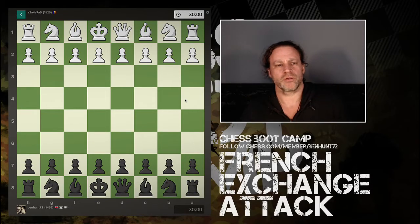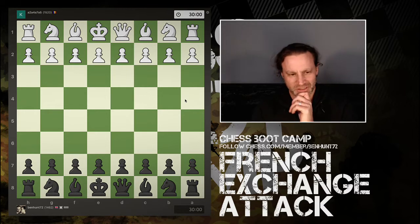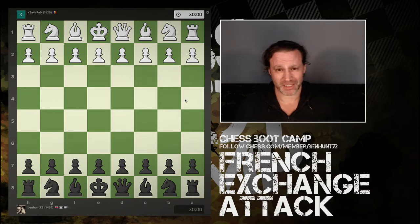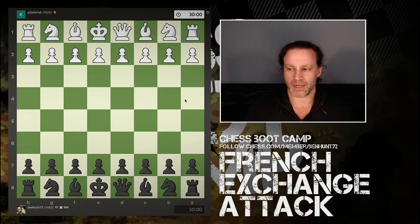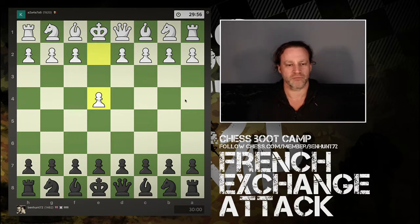Hey guys. I want to share a game with you that I've literally just played. It's Friday evening — I wasn't sure how well my brain was working, although I've just had a really, really good lesson with a new student. We played an awesome game against Pablo. So I thought I'd take on an unrated game, and I end up with a 30-minute rapid game against an opponent rated 15-20, and I have the black pieces. This turns out to be one of my kind of preferred positions at the moment, and I'm going to show you the attack that I like to play in that position. It's a really, really interesting game.